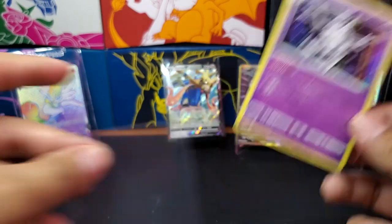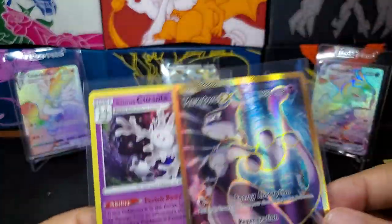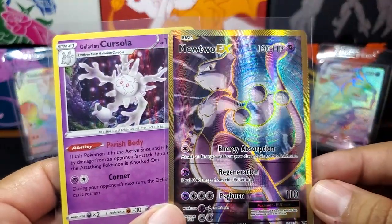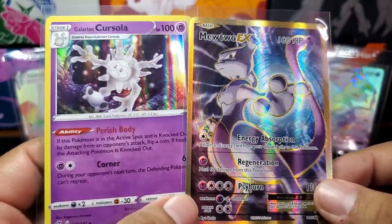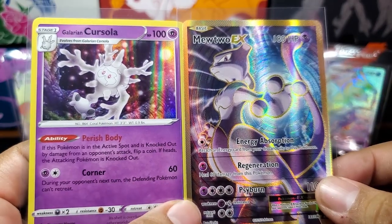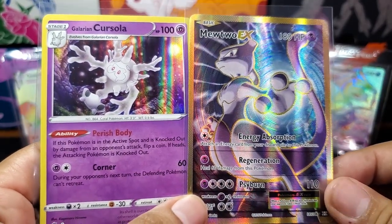You know what? I'm not mad, because we got a good Mewtwo EX from X and Y Evolutions — I'm happy about that. So if you guys enjoyed this little short opening, hit the like button, subscribe to catch more, and until next time PowerUps, have yourselves a great day. I will see you later.